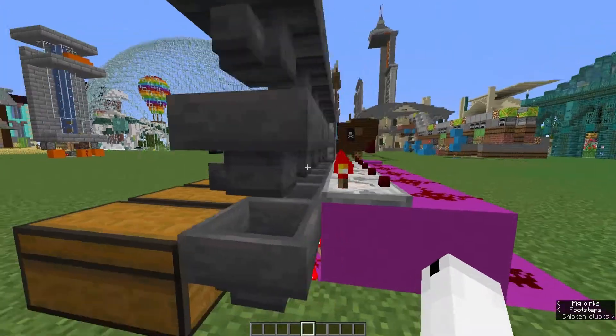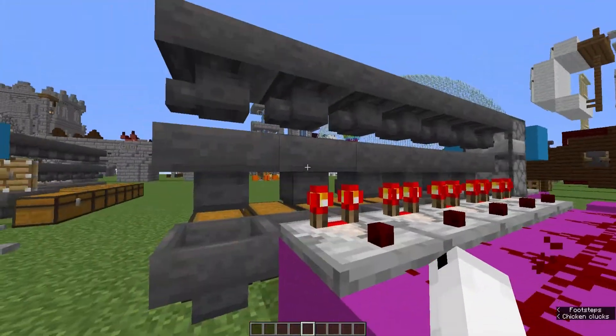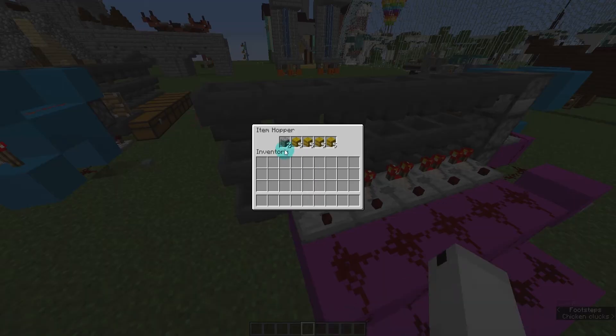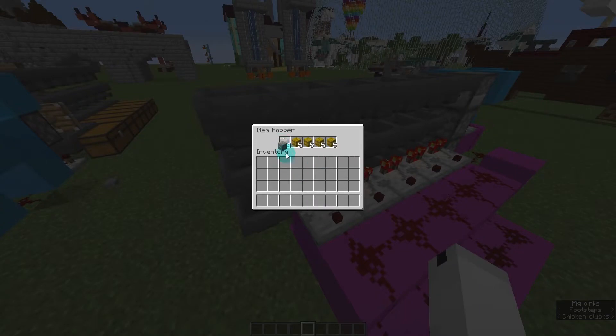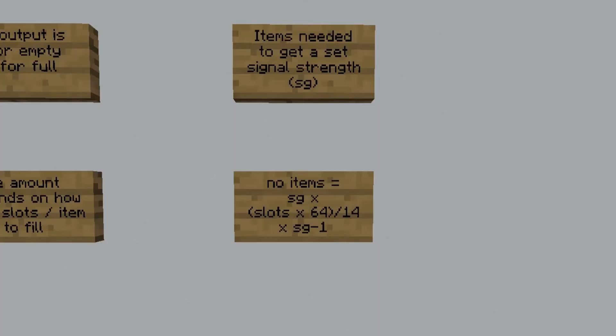Here on my item sorter, you can see I'm using a comparator coming out of a hopper with some items in it to put out a signal. I've calculated how many items need to be in this hopper for it to not reach this last piece of redstone here. But as soon as one extra item gets put into that hopper, the signal will extend over to there. Here is the formula you can use to calculate the output depending on the items: signal strength you want × number of slots × 64 ÷ (14 × signal strength you want − 1). This can be used in secret doors to allow you to put only a certain amount of items in to open a door, and it can be used in more complex builds as well.